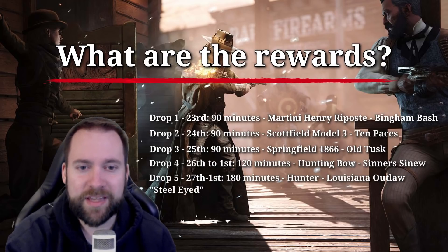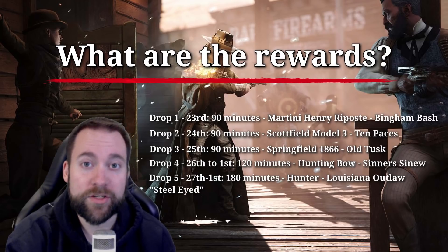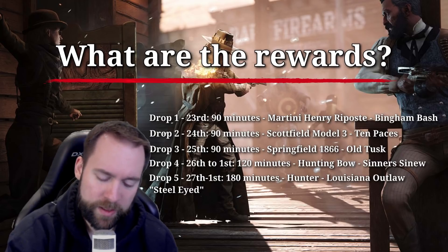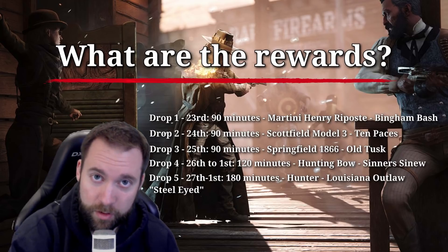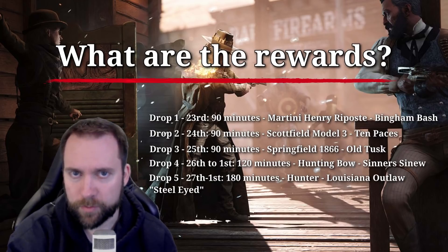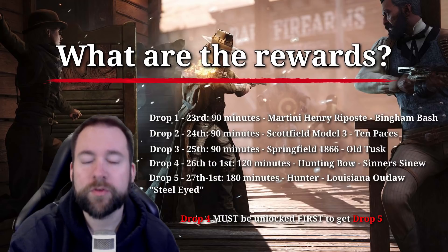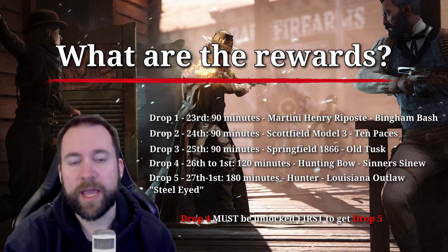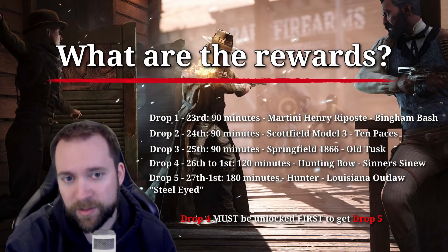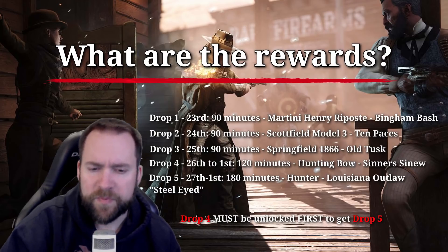Drop number five is the 27th until the 1st of March — 180 minutes — for our new legendary hunter, the Louisiana Outlaw, Steel-Eyed. Last Twitch drop event you had to unlock drop number four to get drop number five; I think you had to unlock the Bornheim to qualify to get Lulu. It's the same this year. So you have to unlock drop number four to get drop number five. You can do this in one day — so on the 1st of March, if this is the first time you can watch, you will not be able to get drops one, two, and three, but if you watch long enough, you can get drop number four and drop number five.